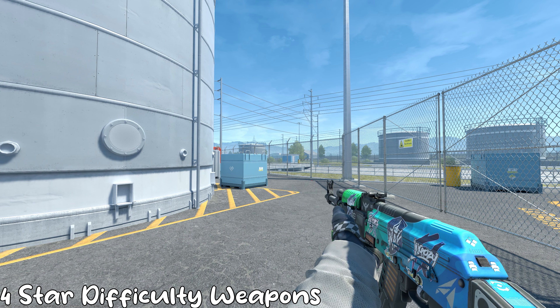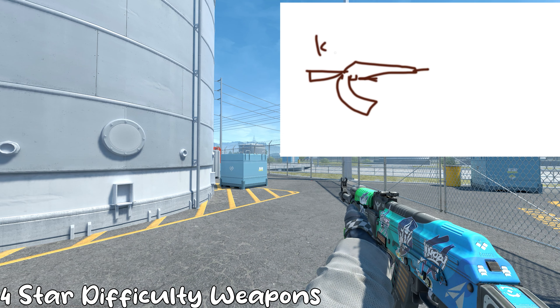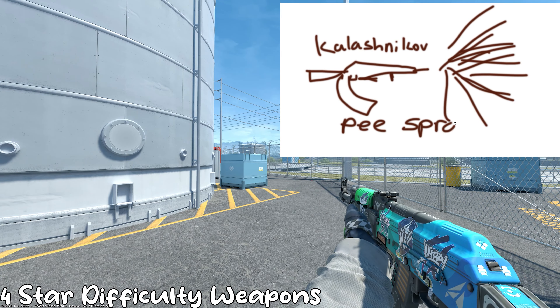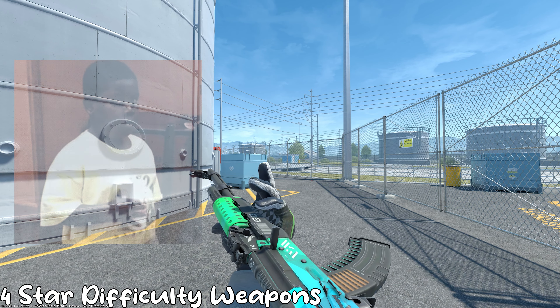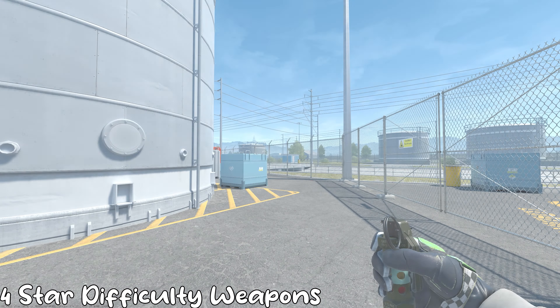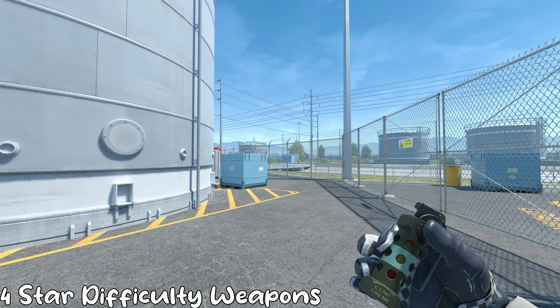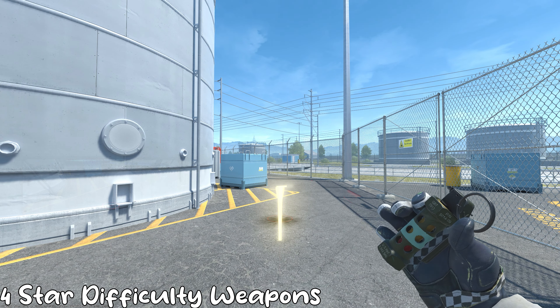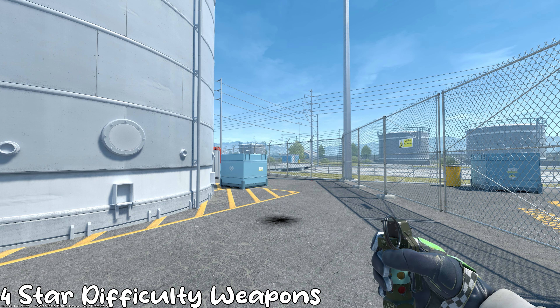The AK's spray is hard, but I don't think it should necessarily be a four-star weapon. I think it's pretty easy to use as long as you just pull down. For the Flash, it's really easy to use — you just throw it — but the difficulty comes in when you don't want to flash your teammates or throw a bad one where it doesn't do anything. Basically, a Flash takes a lot of skill and lineups.